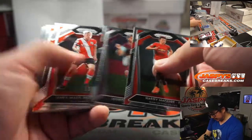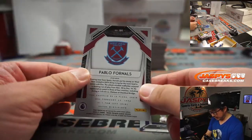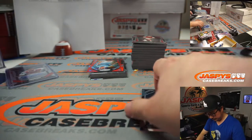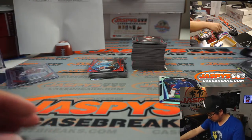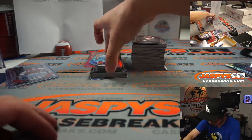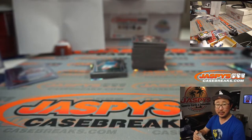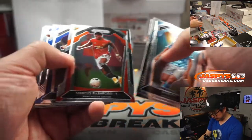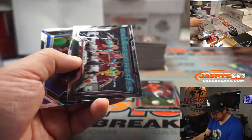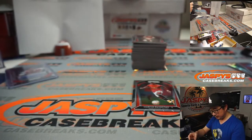We've got a silver Reece James. Here's Heung-min Son, a base card. And we've got Pablo Fornals for West Ham, the Hammers — Brian Clay. And we've got Rodrigo, 119 out of 135, for Man City — Robert. Robert has both Manchester teams there. Marcus Rashford is pretty solid — all these are going to be really solid. We've got Yves Bissouma for Brighton — Robert.